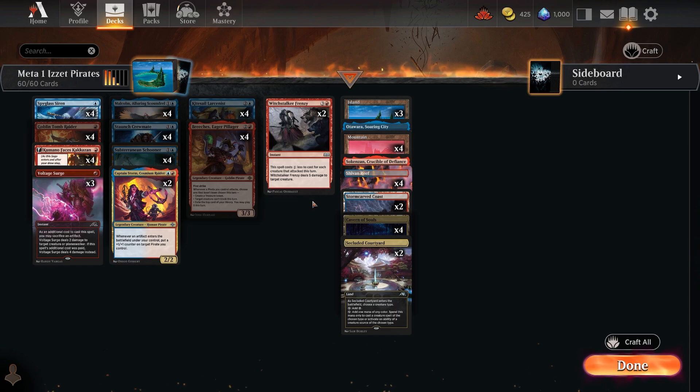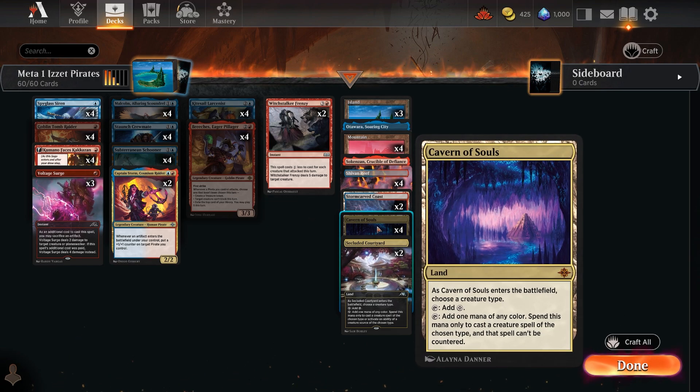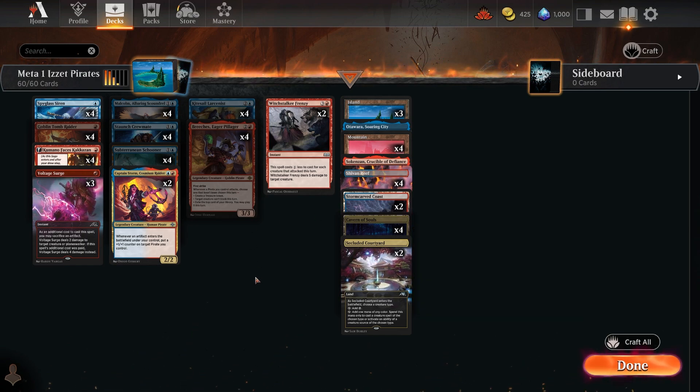Being a tribal deck, Cavern of Souls comes in here naming Pirates — an absolute nightmare for control decks since it makes your creatures uncounterable. Control will need Field of Ruin or Demolition Field to deal with Cavern of Souls. If these creature-type decks take off, control just dies — you can't counter anything. Still, Pirates are very interesting to see in the meta and doing really well.